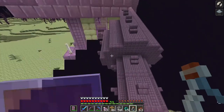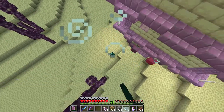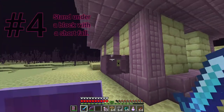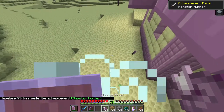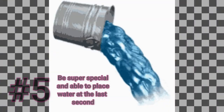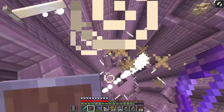Third, use an ender pearl, although you will take slight damage from it. Fourth, make your way under a block that has a short fall beneath you so that you don't take any fall damage. Fifth, if you're good and have quick timing, you can place a water bucket the second before you hit the ground — I'm no good at this so I don't have an example for you.